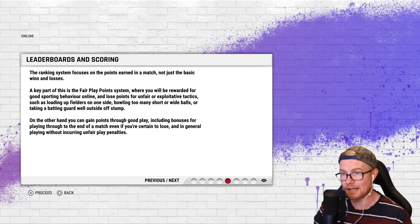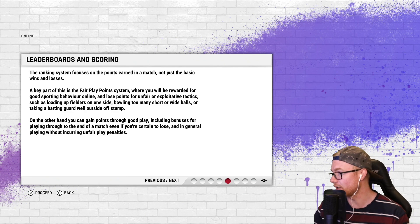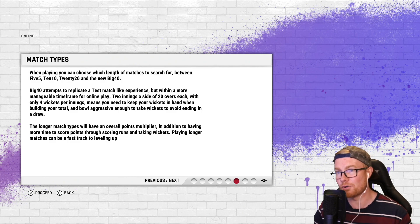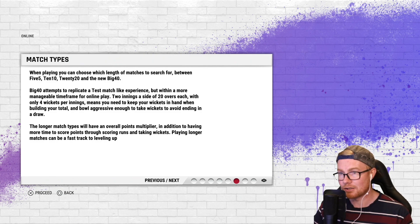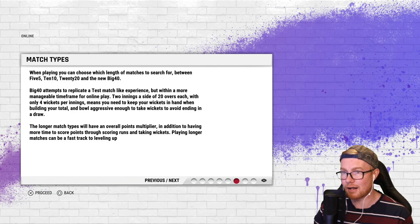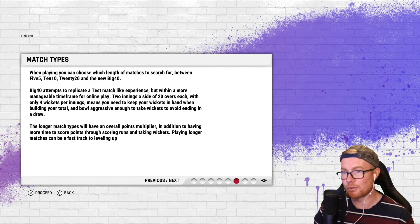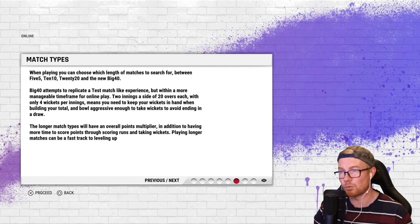When playing you can choose which length of match to search for: 5-over, 10-over, 20-over, and the new Big 40. The Big 40 is almost like a test match — two innings of 20 overs each, similar to Cricket Max, with only four wickets per innings. It means you need to keep your wickets in hand when building your total and bowl aggressively enough to take wickets to avoid a draw.